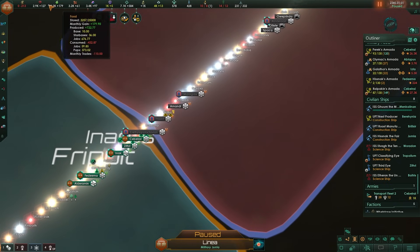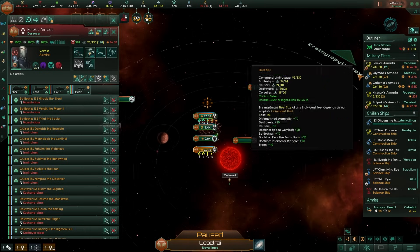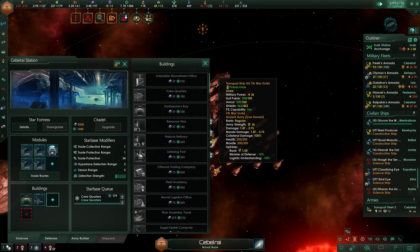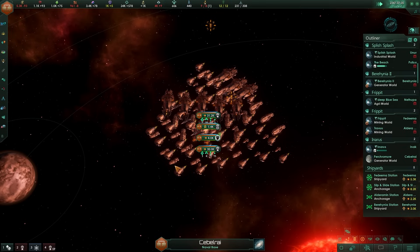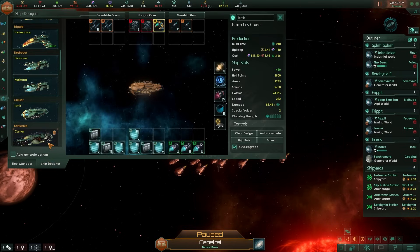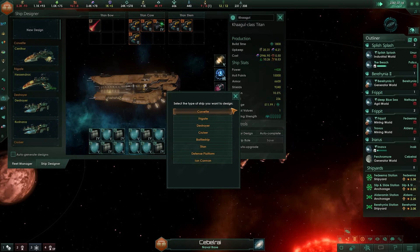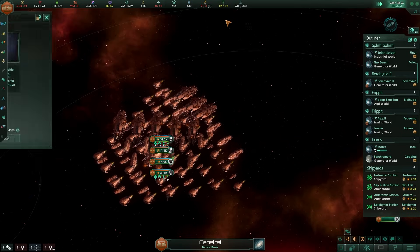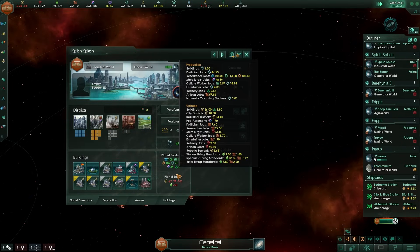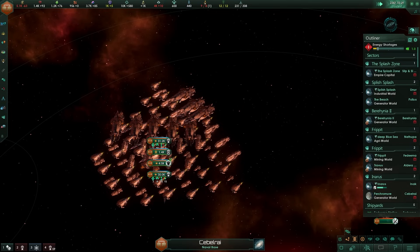We're going to splash some worlds and breach the shroud. It'll take 60 months to get there. We've got a whole bunch of debris to survey and we want to get as much alien technology as we can. I'm out of energy, which I should not be - I'm selling everything not bolted to the ground. I'm paying so much upkeep for this fleet it's actually ridiculous.